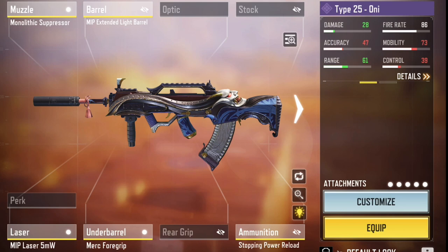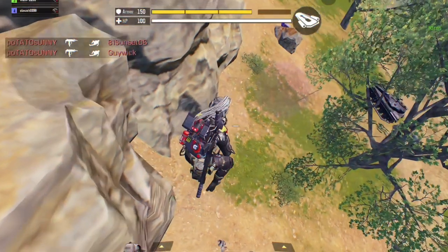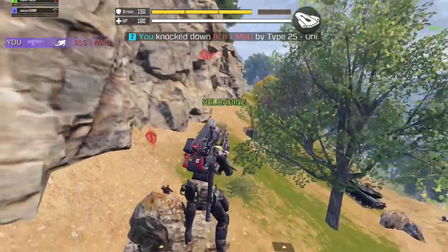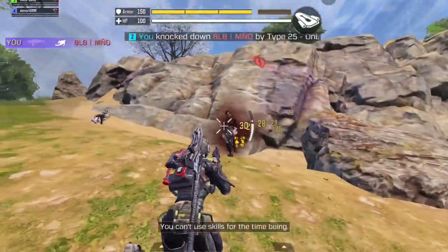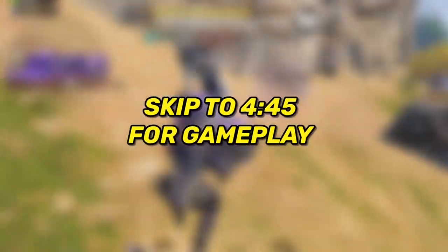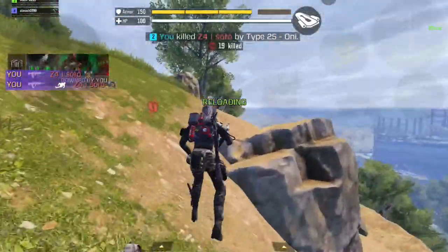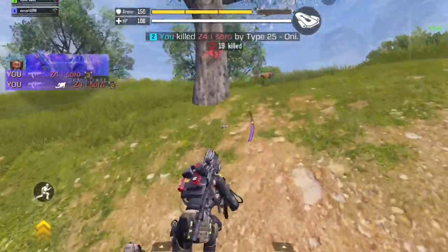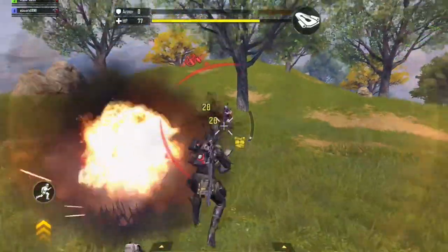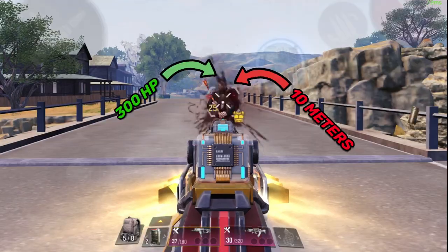So first of all, we'll compare this Type 25 build with the best Fennec build that I shared in a previous video and we'll see if the Type 25 can beat it or not. After that we'll jump into an amazing intense gameplay that shows the real power of this build. If you're here for the gameplay, skip to the time shown on the screen. Before we start, I have to mention that this build is mainly for hipfire at close range within 20 meters, but you can still use it up to 40 meters with ADS because it's easier to control compared to the Fennec.